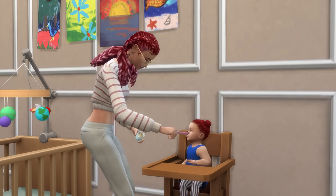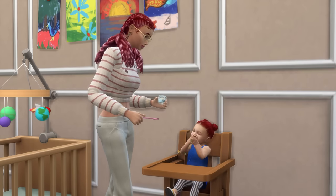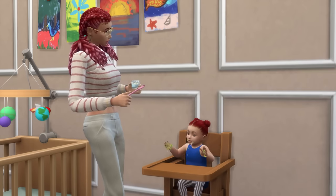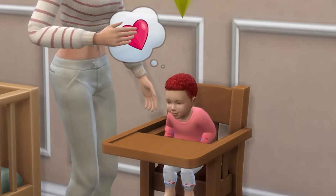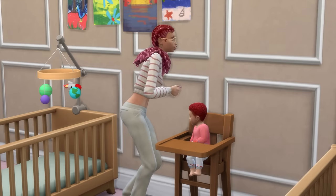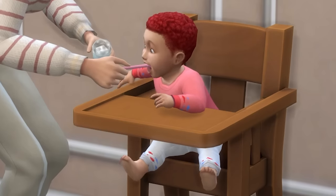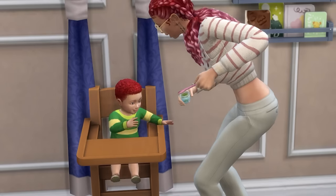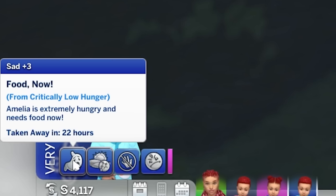Sometimes infants can be unsure about foods they try, and in this instance they'll need to eat the food again to figure out if it's something they love, like or dislike. Once you find a couple of foods that your infant loves, you can just rotate between them. Overall, this can be quite a fun way to mix up mealtimes, and of course, avoiding having your infant taken away for having critically low hunger for too long.